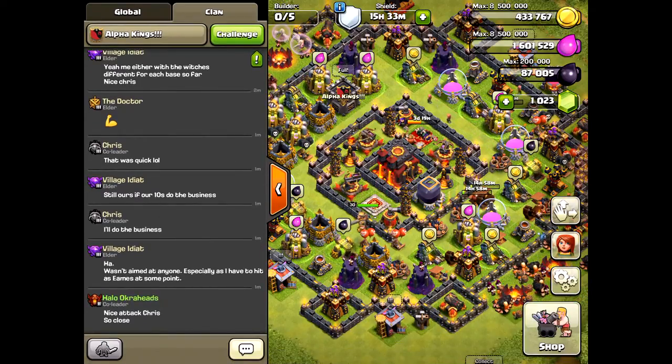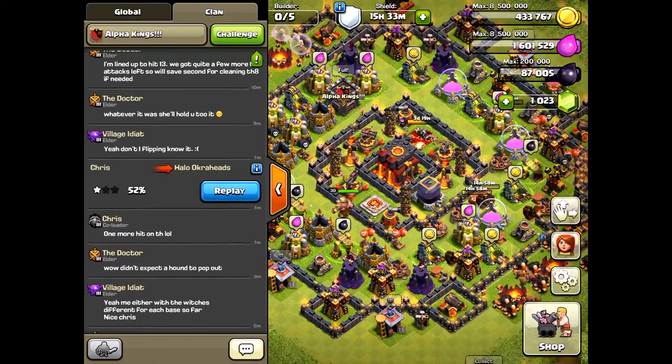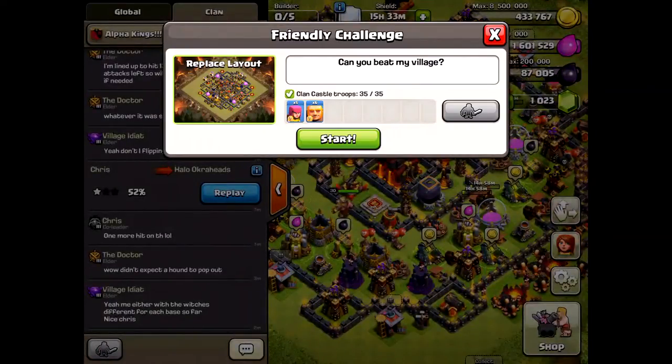I do like this new chat grouping where it doesn't just spam the message. Now let's talk about the friendly challenge — how does this work? It's pretty easy.